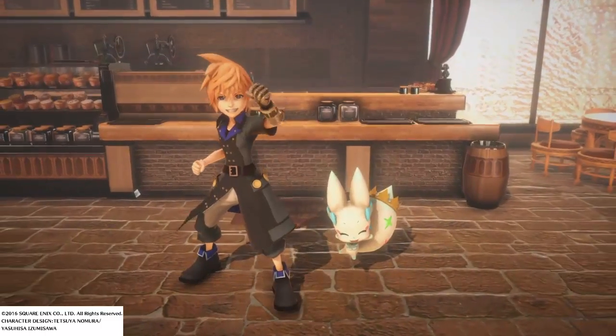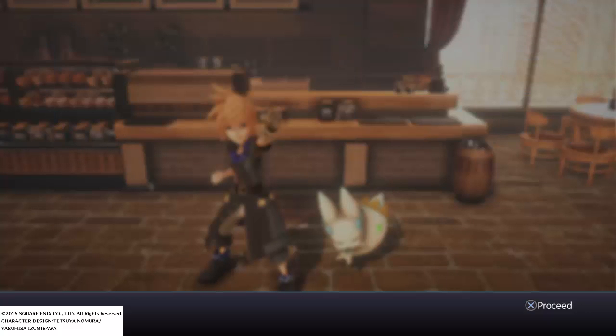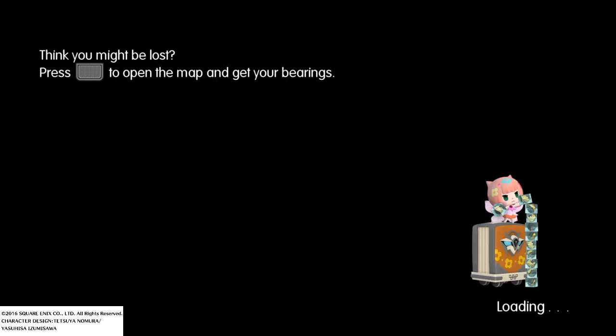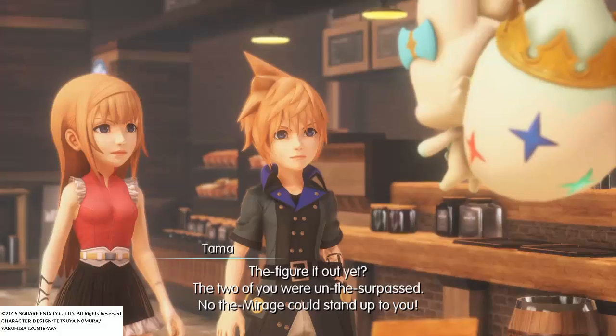And there we go, there's our battle. So we get our experience like normal, and we got one left until the next level — that's pretty funny. We got some gill, seven gill. And then it hits a loading screen, so it'll probably do a cutscene. We'll go ahead and play off this cutscene here.